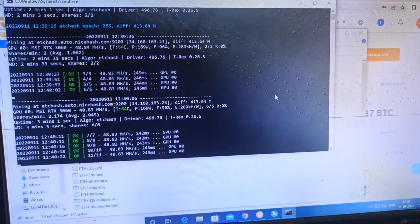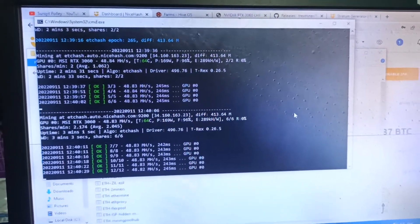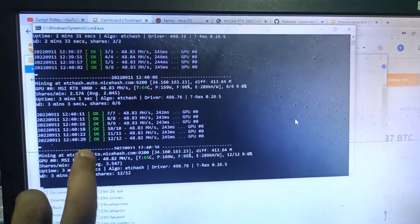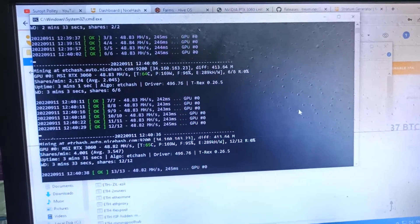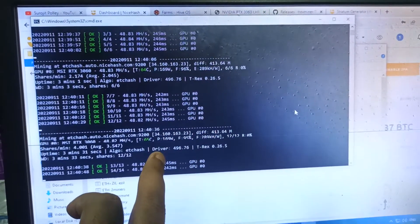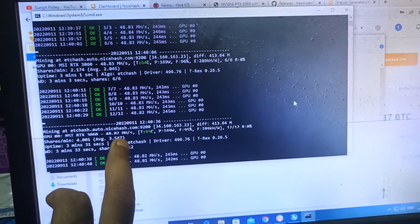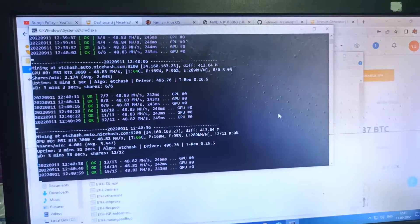Hey miners, hope you're absolutely well. So today I'm mining Ethereum Classic, the ETCHash algorithm, on NiceHash. I just tried an RTX 3060 and it's running now, getting around 48.82 megahash. It's taking 169 watts because I didn't set any power limit, and that's why it's drawing 169W and giving me 48.82 megahash.